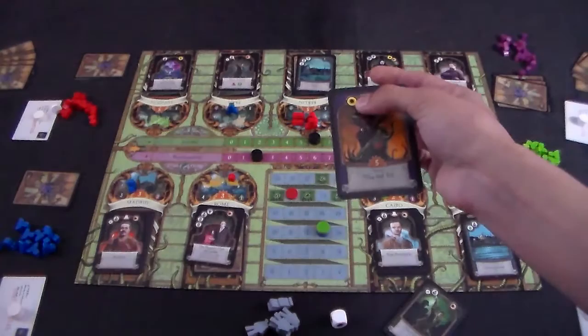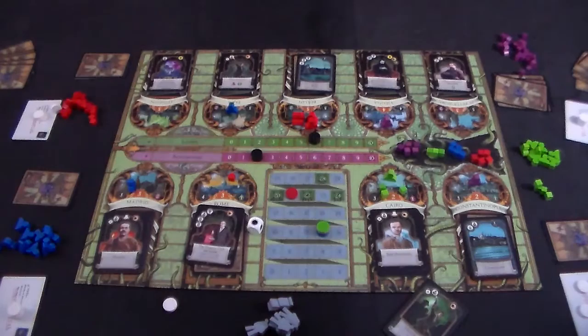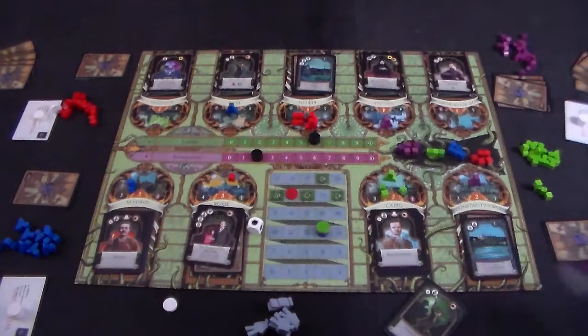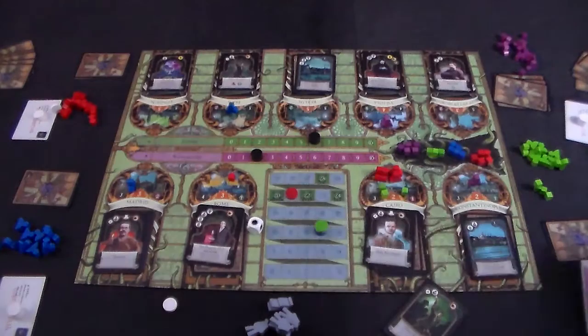After assassinating a royalty card, you must roll the sanity dice. If you get that symbol, you take one sanity token off your identity card. If you ever lose all your sanity tokens, you must reveal your identity. Depending on which identity you have, the game could end immediately or you could regain agents onto the field. Similarly, if you lose all agents you control on the board, you must also reveal your identity — even if you still had sanity tokens.